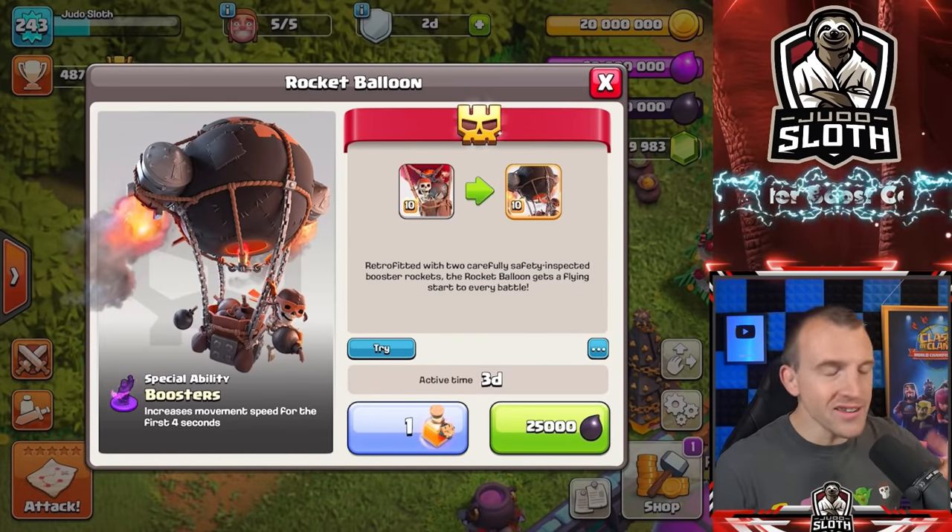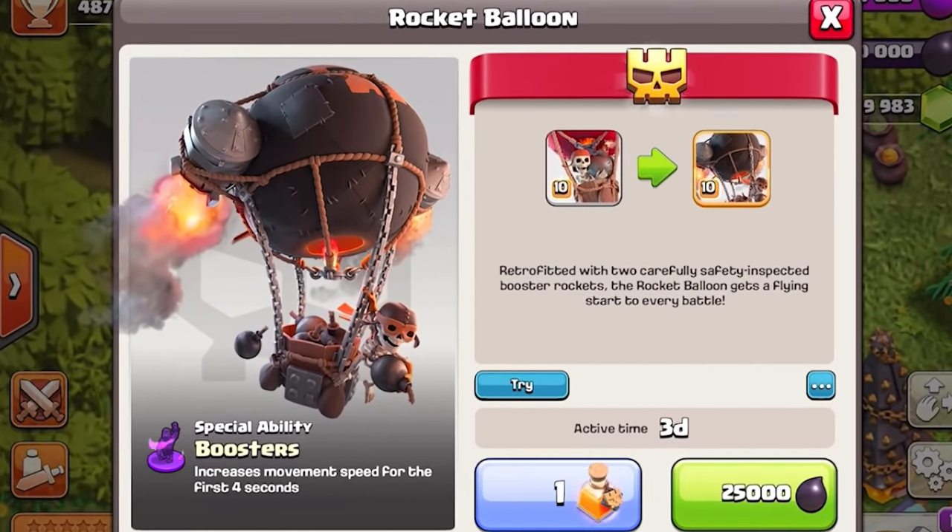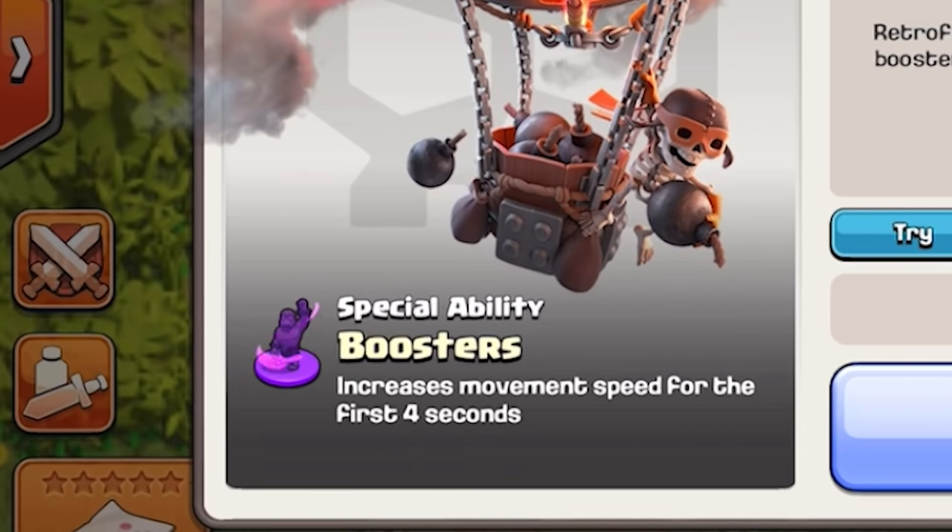Alongside the Super Wallbreaker, and probably the Super Wizard, this is now my favorite super troop. You will see why when we get to gameplay, and I'm sure a lot of you will agree with me. The special ability — Boosters — increases movement speed for the first 4 seconds.